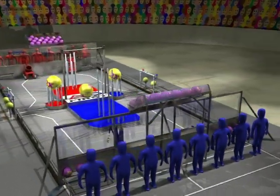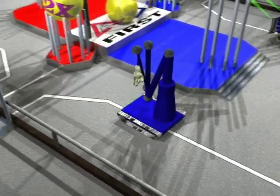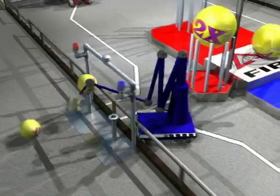Mobile goals at either side of the platform correspond to the two alliances. The game begins with 15 seconds of autonomous operation as robots track field features to reach the edges of the field.